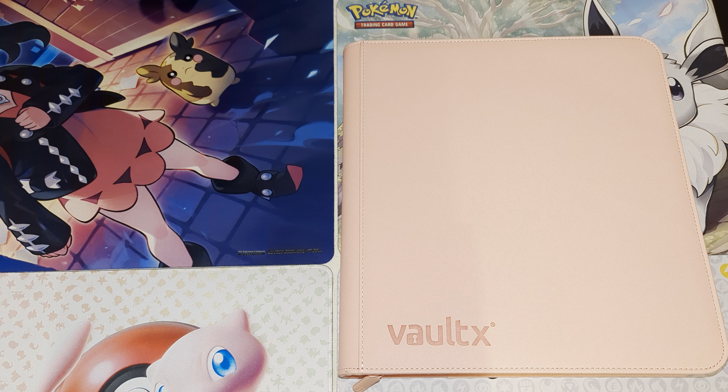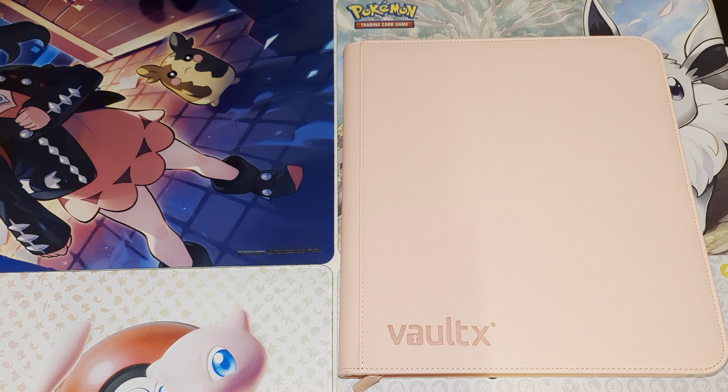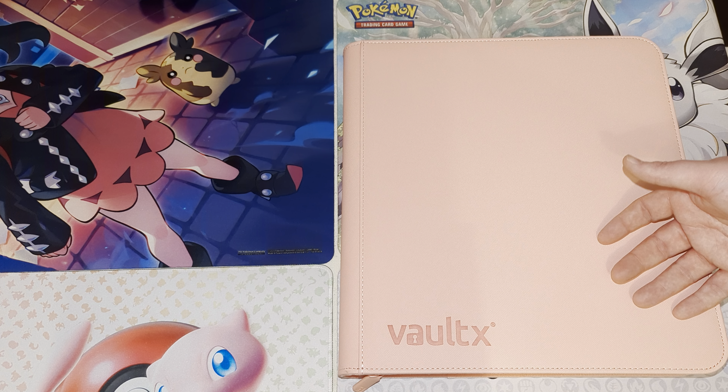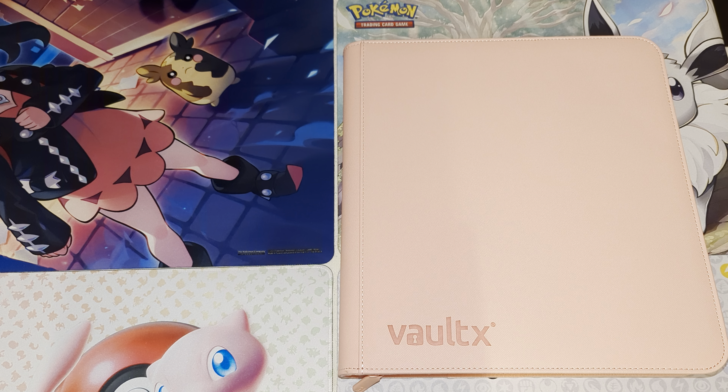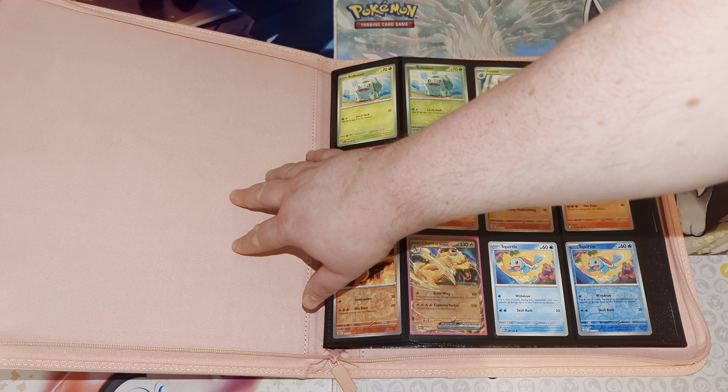I've put it into a pink Vault X binder. There was a binder collection that came out with the set where you got a similar binder — not a zipped Exo-Tech one but a strapped standard one. Those only held 360 cards, which was enough for every card in the player's guide, so you could put in your normal cards, reverse holos, and secret rares, but you couldn't put any extra cards in or leave spaces the way we like to. So we put it into this pink Vault X binder — pink for Mew — and we've got the Mew play mat down there that came out of the UPC.